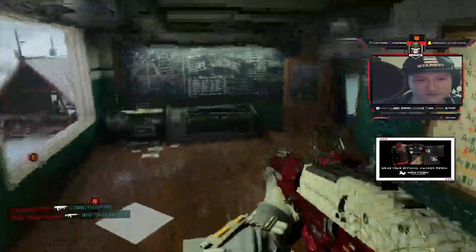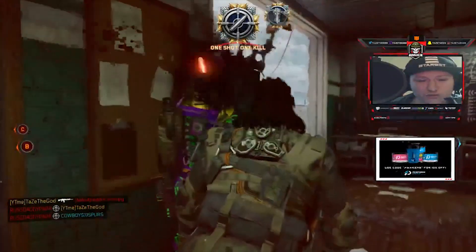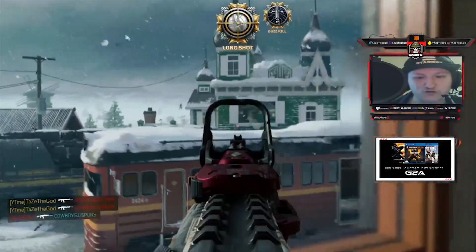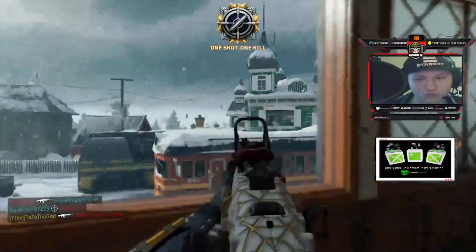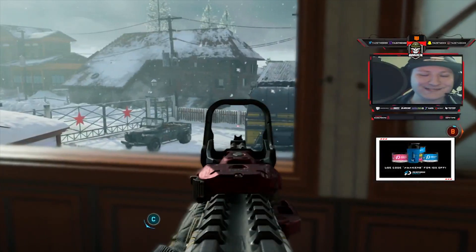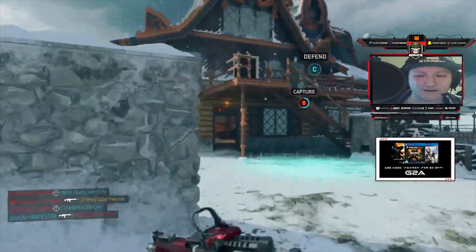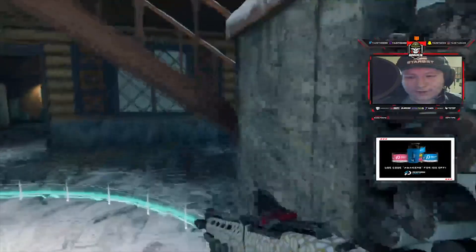Got the assist kill there. This guy needs to get off his head glitch — got him. Nice little double kill, showing them how it's done. If things keep going like this, I think we're literally gonna get 35 to 40 kills next game. Here we are in our final game, hopefully we can do pretty well.